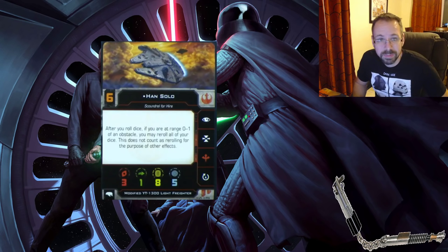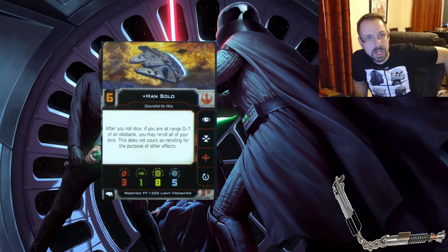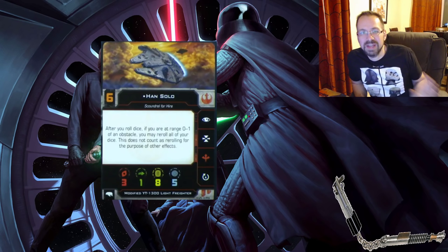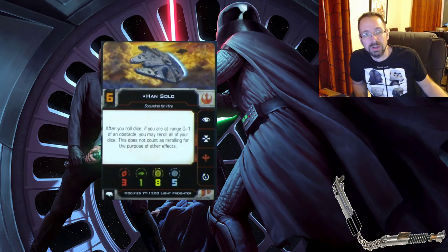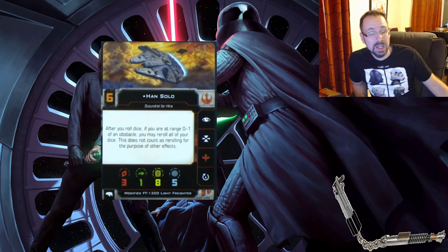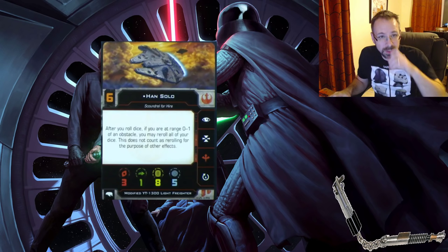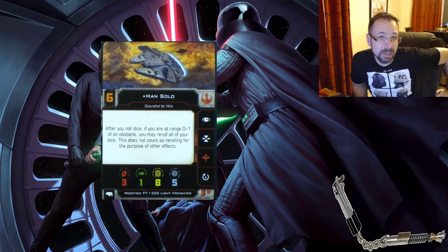Han Solo's ability lets you reroll dice twice potentially. A lot of the cool effects in this game now require you to have somebody in your arc, bullseye arc, or lined up — abilities that used to just be 'on' in original X-Wing now only work if you've lined up a shot, so there are more consequences for missing. In Han Solo's case, you have to be flying close to an obstacle, and this works for defense too. It's a big buff and I totally like this new Han Solo.